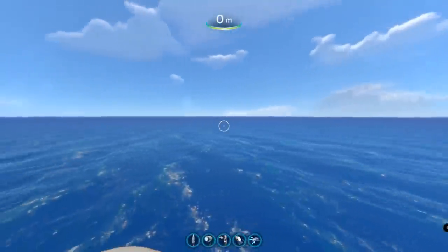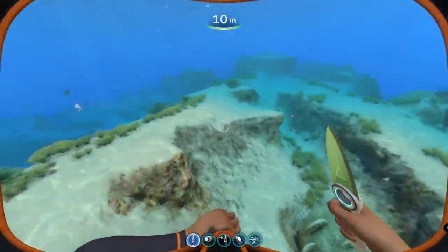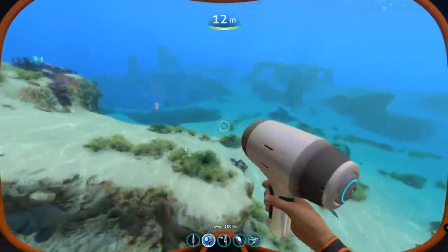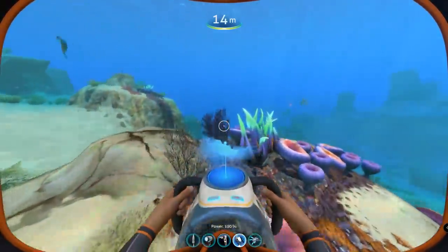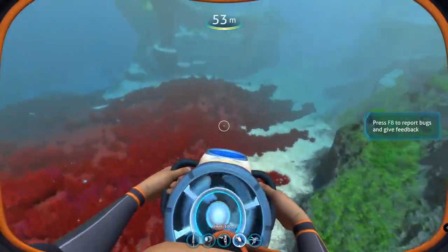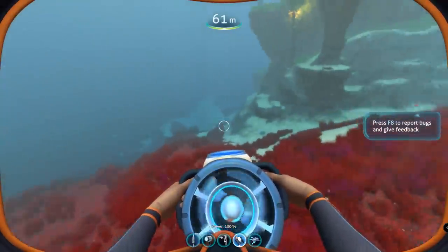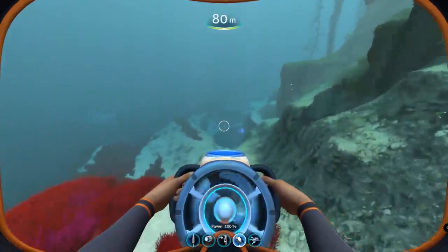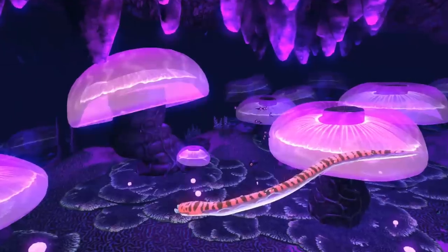I think we can all agree that the world of Subnautica is a pretty dangerous place. Around every corner, there's just something waiting to ambush you when you least expect it, killing you and your Seamoth in the process. Today, we will be talking about a predator just like that, and one that is in fact the master of waiting to strike an ambush, hiding until the last possible moment before attempting to catch you with its claws. We will be talking about the Crab Snake.